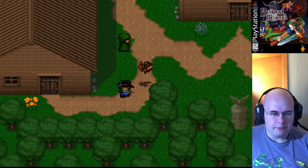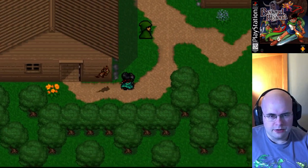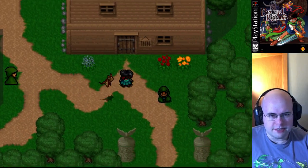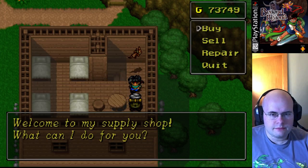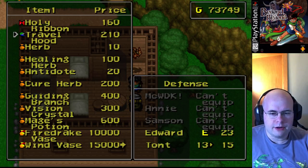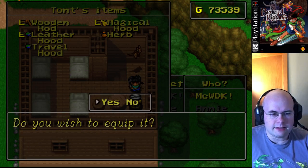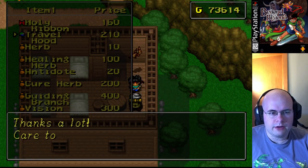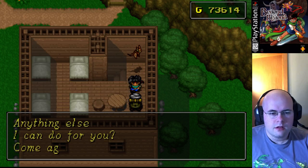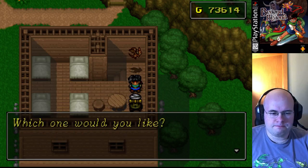Let's see if I can buy him a better hood - I think he shares? That's not what I wanted. It's upstairs in the end. Travel hood - there we go. It's better than what Taunt has, at least. Not that that's hard. At the very least, he's extra inventory space, which is badly needed.